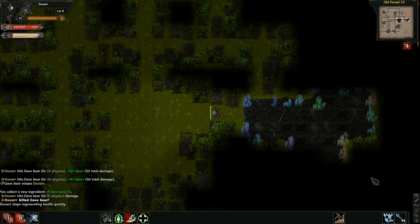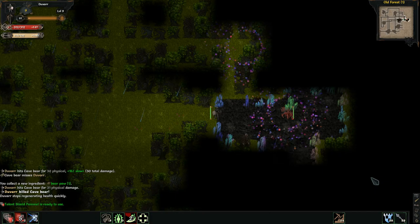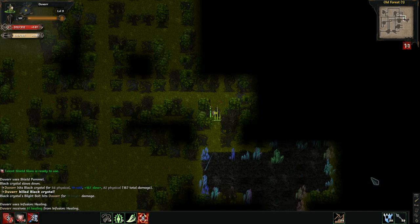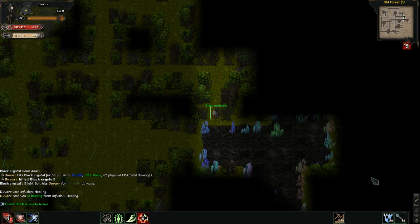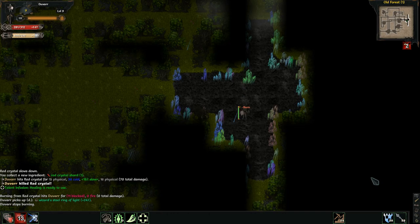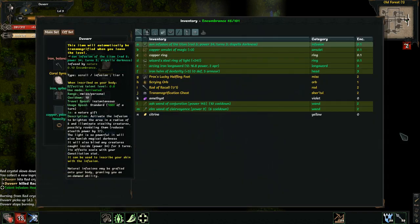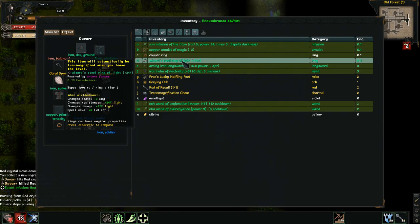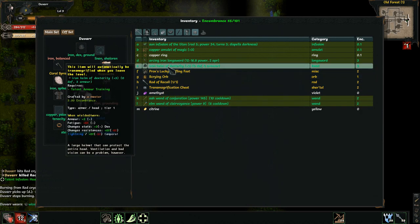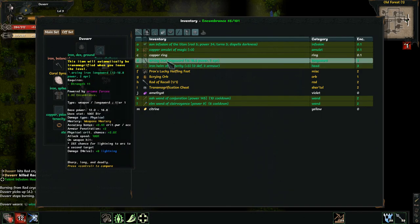There are crystals teleporting everywhere. Regen — let's get rid of the bear. An actual ring. This one gives me three magic — don't care — but more light damage, more light resistance, and more spell save. I will definitely wear that one.